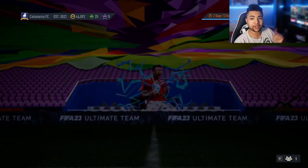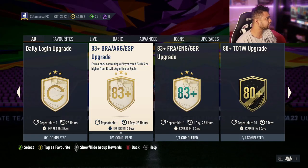Right then guys, welcome back to the video. Let's have a quick look at what SBCs came out. Okay, 83+ Brazilian, Argentinian, and Spain upgrade — unpacking a player 83 overall or higher from Brazil, Argentina, or Spain.